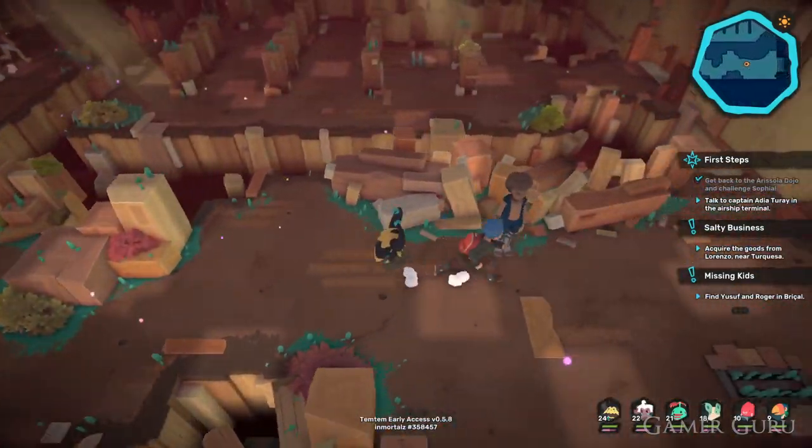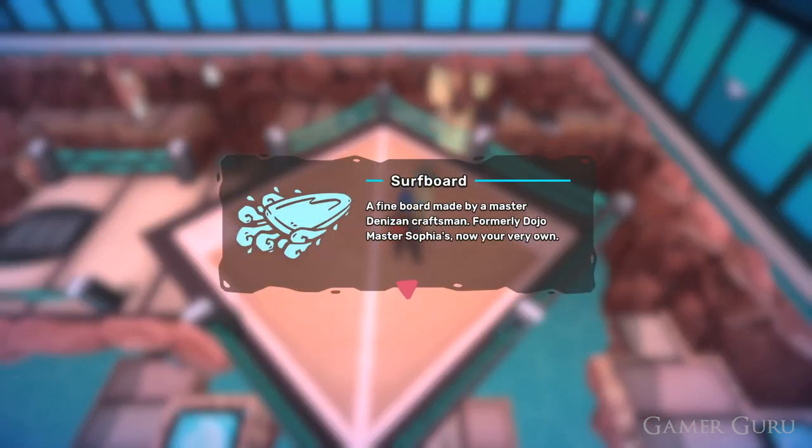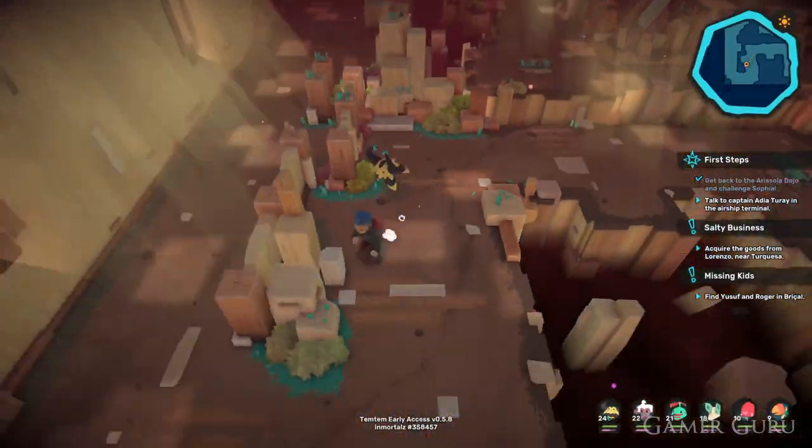First of all we will need the Surfboard. The Surfboard is given to us by Sophia when we defeat her at her Dojo, which is the first Dojo in the game. Then we're going to return back up to Windward Fort, right in front of the cage where she got locked up just a little bit earlier.